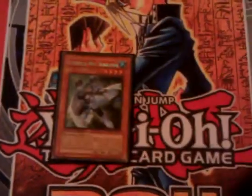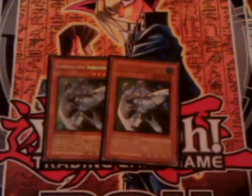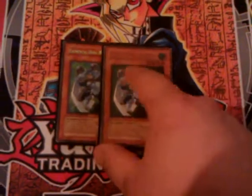Next, I'm running two Elemental Hero Bubbleman. Bubbleman allows me to do the Blade Armor Ninja OTK. Plus, it's also a Water, so it counts towards your Absolute Zero, Acid, and Vapor. Fun fact — I got its draw effect off. I was playing against my teammate Drew and all I had in hand was Bubbleman and Dark Hole. Dark Hole, special summon, draw two cards. It was pretty silly.